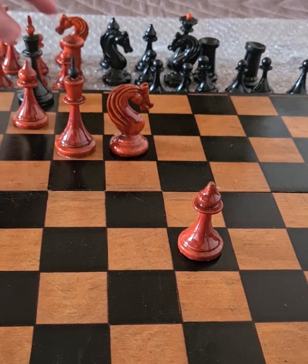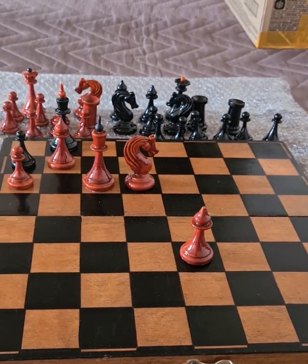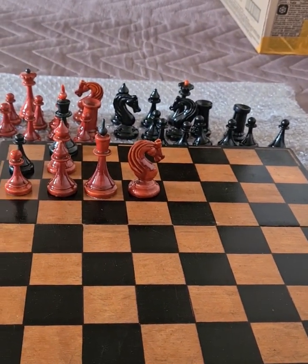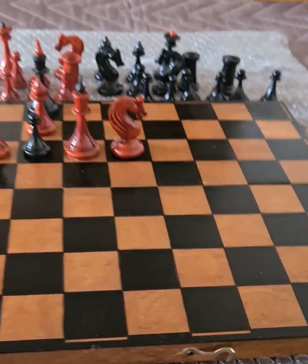He plays King b8, and now he's in stalemate. So we un-stalemate him by 8, bishop b6. That's exactly right. He only has one move there — it's to take this bishop.